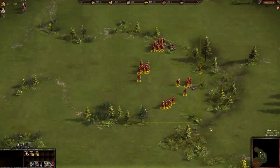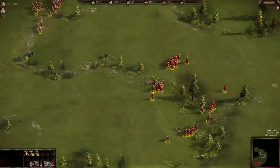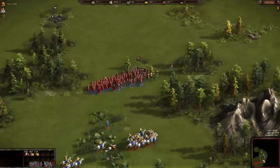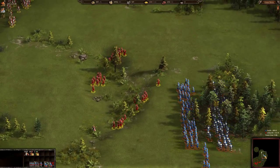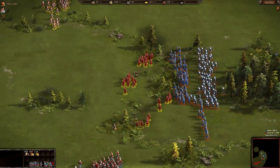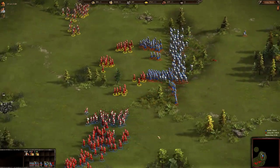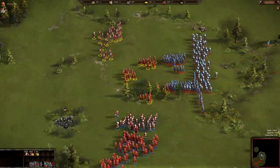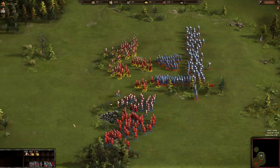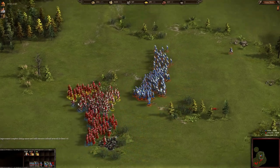A couple of formations are happening — the pikemen are over here and the drummer is here. Color Feed is trying to gather all his forces together but looks like he's going to lose a couple of units because they are too spread out. Color Feed is retreating back and trying to consolidate all formations.